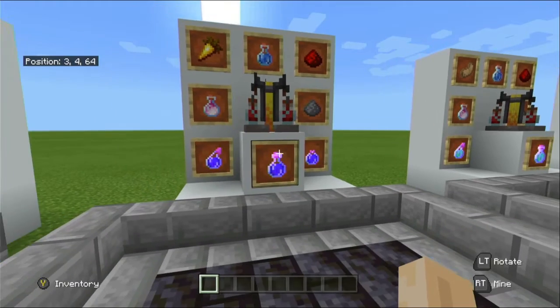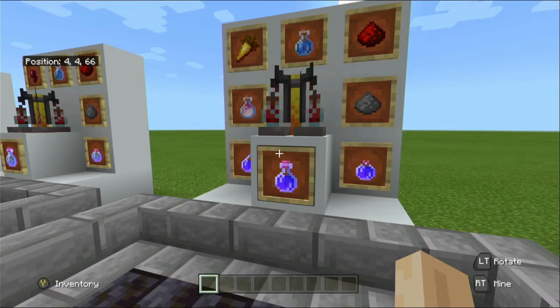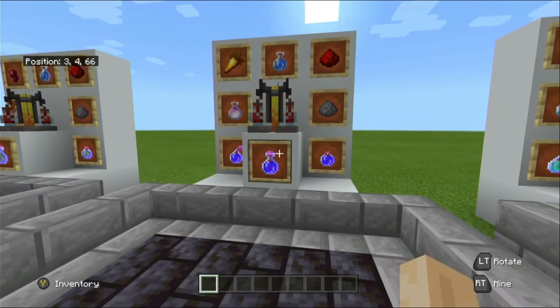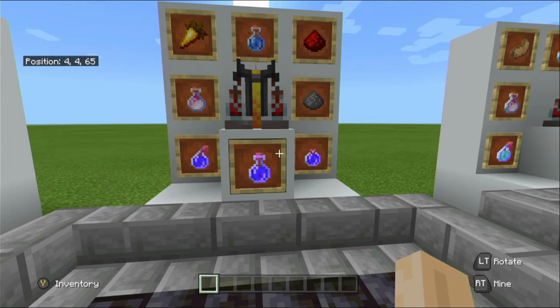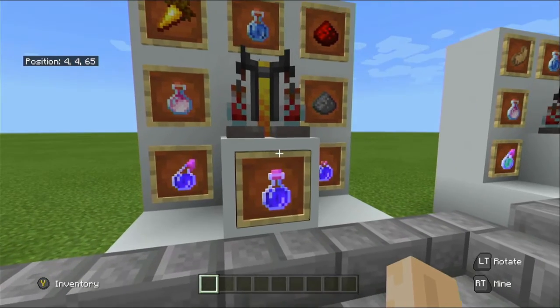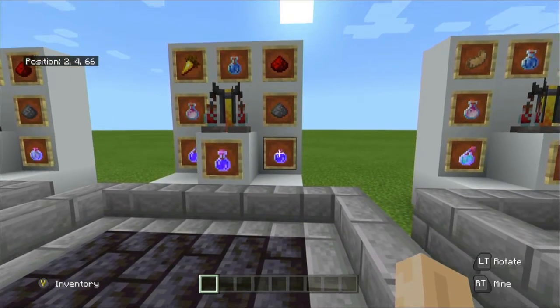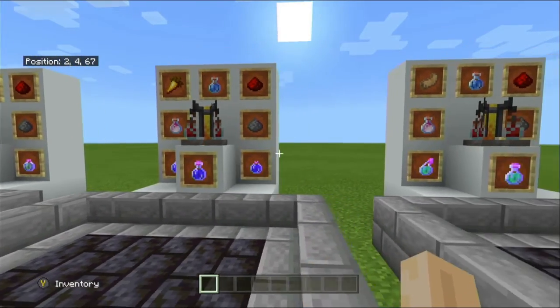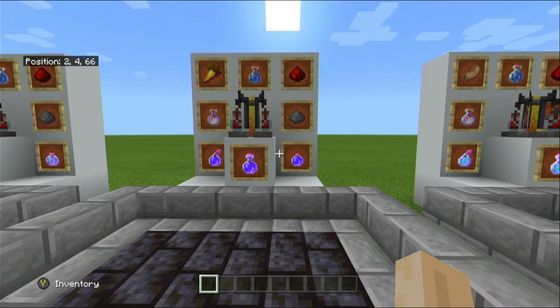It may also remove the Nether fog as well, though that hasn't been tested. The most handy use found for it — other than exploring ocean monuments — is fighting the wither underground. If you don't find any lava pools you won't have any light sources, and any light sources you place will be destroyed by the wither. With night vision you'll be able to see where you're going, avoid obstacles, and spot mobs early.